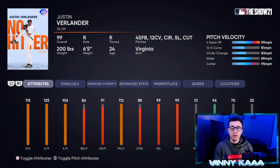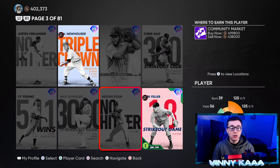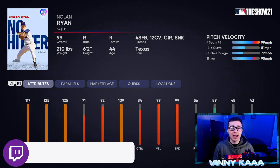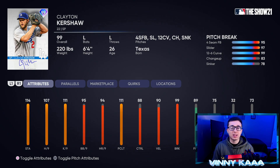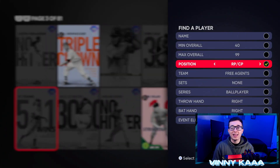Justin Verlander is endgame — it'll be really hard to find a pitcher better than this card. He has max hits per nine, good stamina, good control, outlier with great velocity, and good break. Individual pitch control — four pitches 85 and above; individual pitch break — four pitches 88 and above. He's my favorite pitcher and the best pitcher in the game. Nolan Ryan has great velocity and outlier with one of the best fastballs in the game, but his pitch selection doesn't have enough pitches. Clayton Kershaw is really good on legend difficulty but his per nine stats aren't high enough on lower difficulties. Starting pitchers need constant updating since you need five for your rotation.